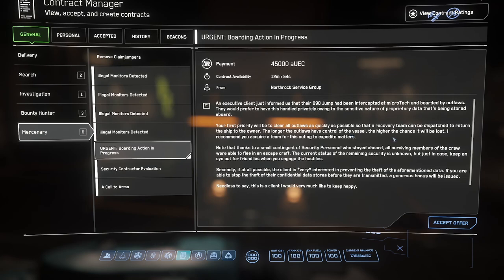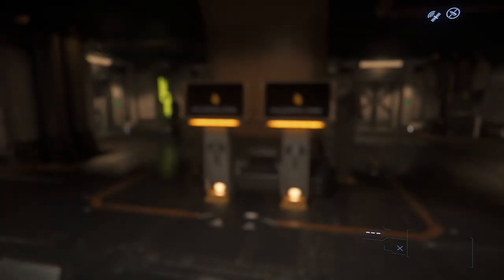There's actually a more important part of this mission. Secondly, if at all possible, the client is very interested in preventing the theft of the aforementioned data. If you are able to stop the theft of their confidential data stores before they are transmitted, a generous bonus will be issued. The way I approach these 890 Jump missions is: get to the data first, then worry about taking out the rest of the outlaws.